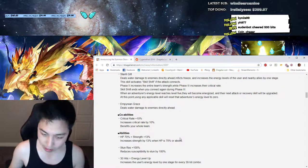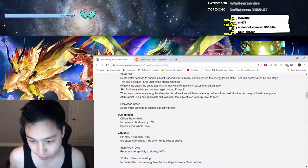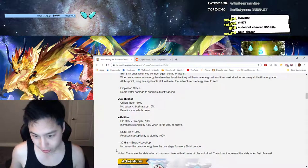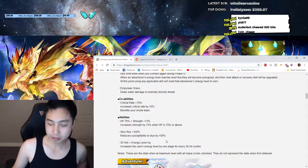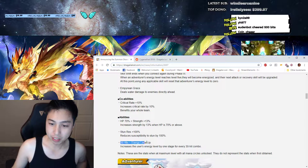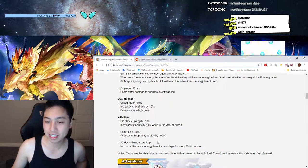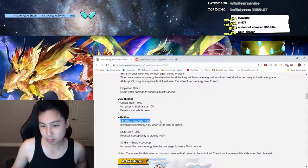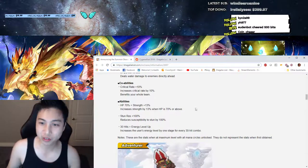Let's look at the abilities: HP 70% and strength 13%, stun resist, and 30 hits equal energy level up. These are pretty good — 30 hits probably isn't hard for a dagger user. I don't use daggers that often so I can't say for sure, but this one's pretty good. As for stun resist, we'll have to see — I don't know where we'd need stun resist besides IO.